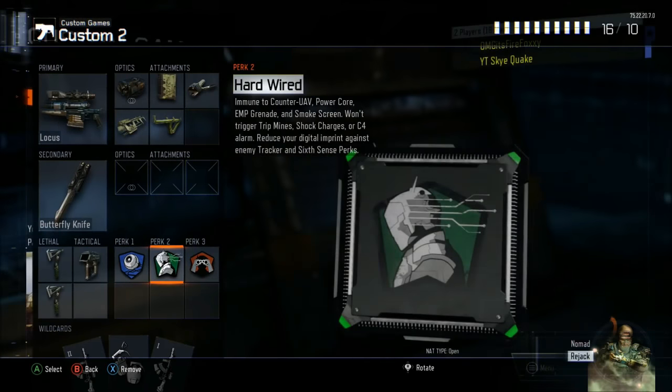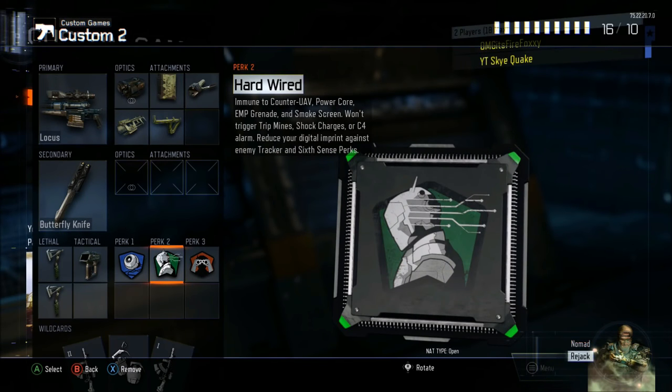Sometimes it doesn't work, but just keep doing it over and over again because this is a really hard glitch to pull off. Don't give up, especially if you really do want the Bowie Knife.